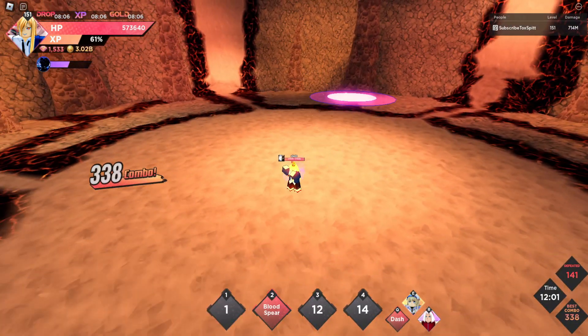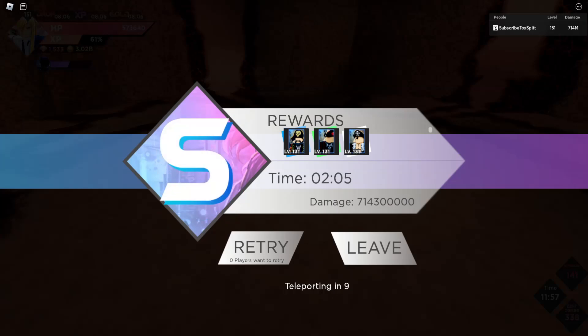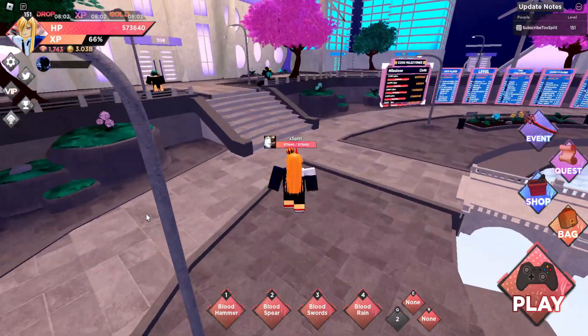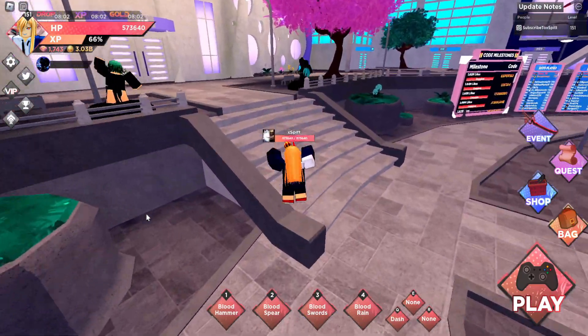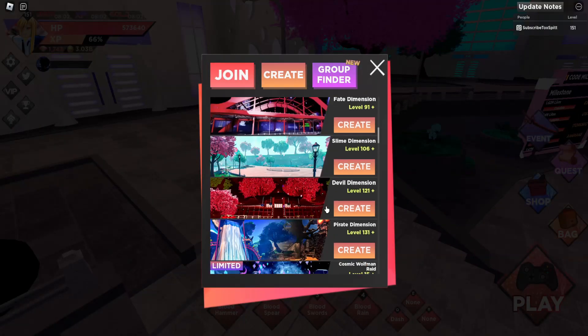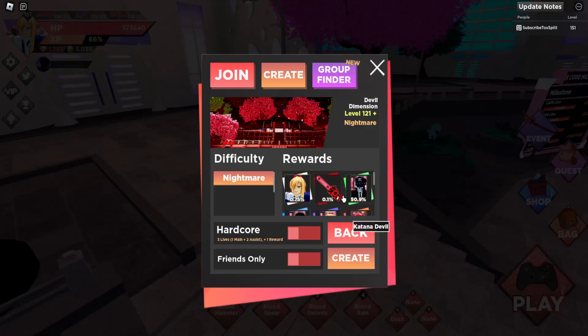Power could be pretty good in regular Dimensions with the best stuff — she's by no means a bad character for Dimensions. So should you get Power? I would say that you should. You can get her for free once you reach Devil Dimension and try to drop her.